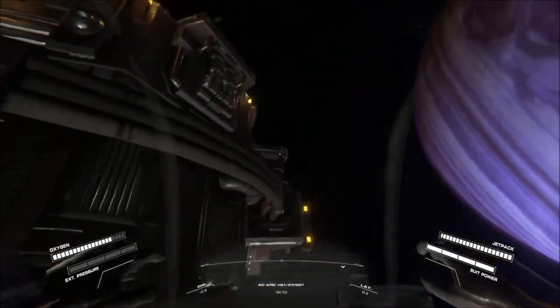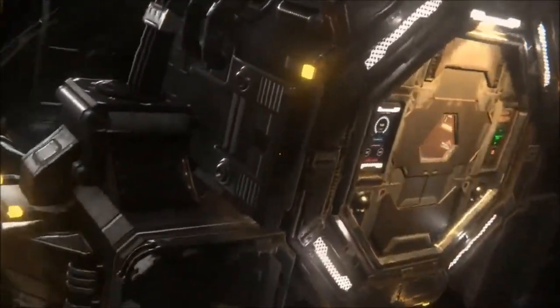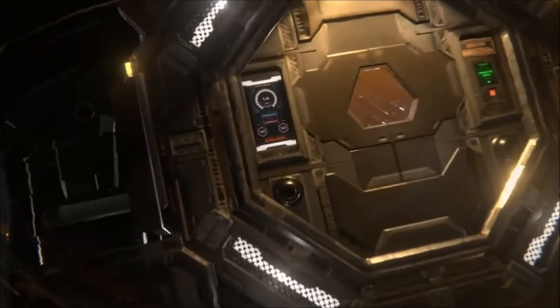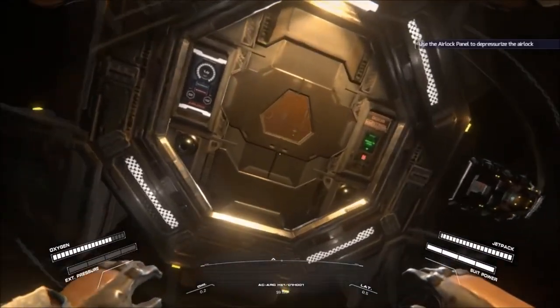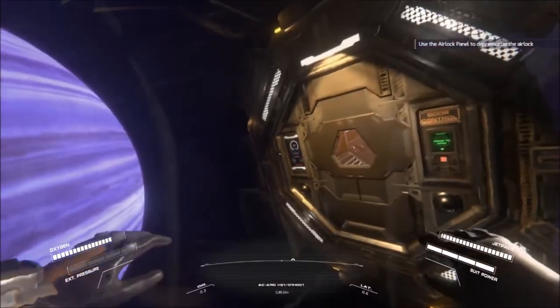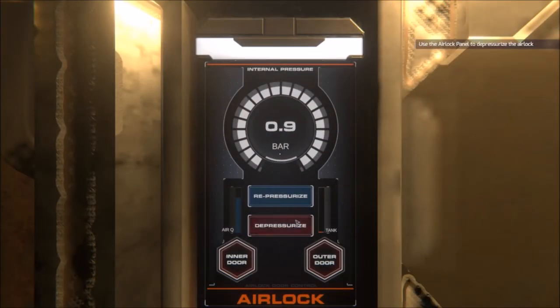Now you've got an airlock on your station. This door is an airlock door, so this door can only be docked to another airlock. Whereas the other side doesn't have this airlock panel, so it's a standard door. Standard doors can only be docked to standard doors. Sometimes there's stuff in there - you can go check that out. To depressurize this, you're going to need to hit depressurize.